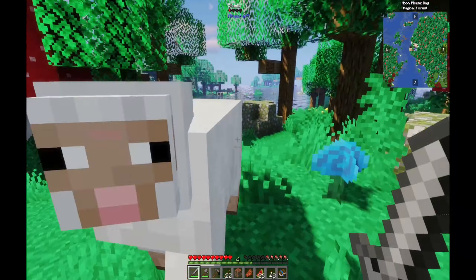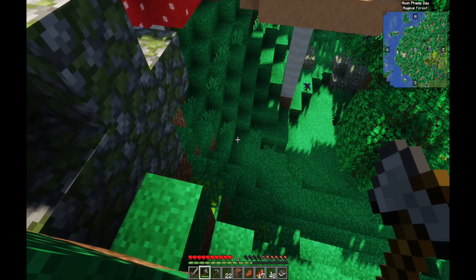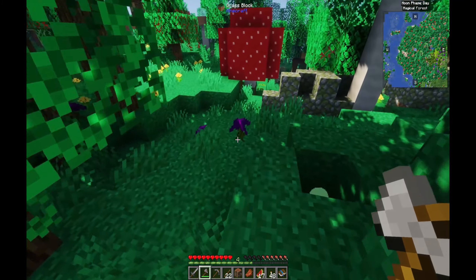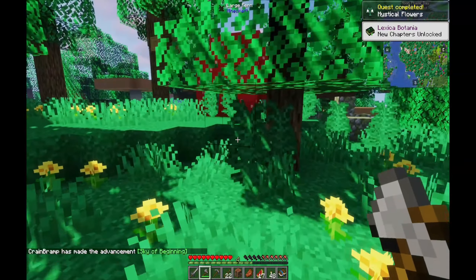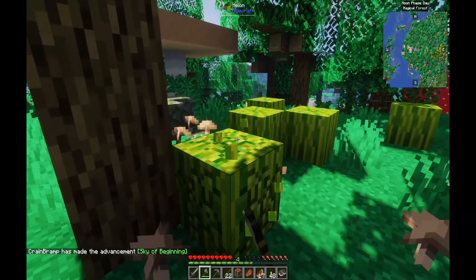Down the side of the mountain I found some sheep and also some melons, which should keep us in food for quite a while. The terrain generation is beautiful in 1.18 — they did such an amazing job. I've been finishing off a couple of larger 1.12 mod packs in my spare time and haven't had a lot of time to play 1.18.